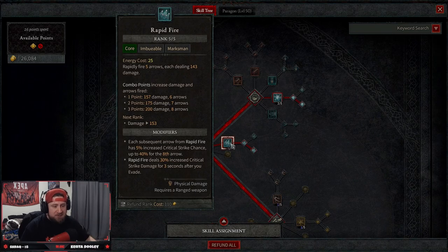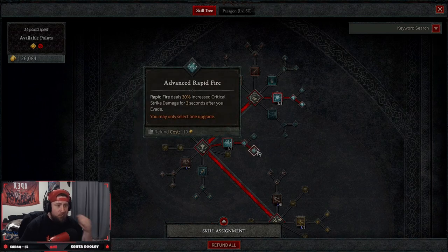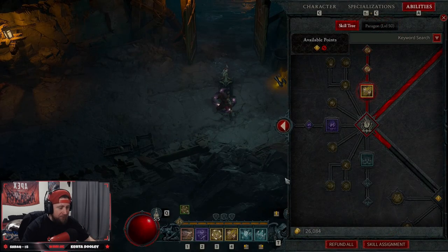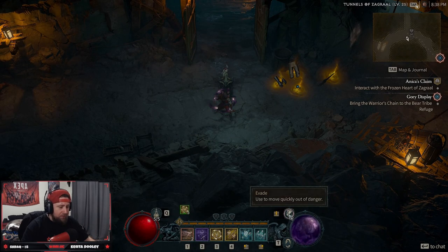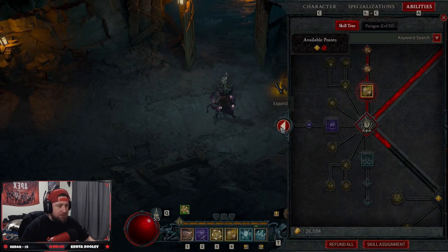That leads us down to our core skills: Rapid Fire, all five ranks — you want as many points as possible here, and with combo points you'll be doing even more damage. We've got Enhanced Rapid Fire which gives a 5% increased critical strike chance up to 40% on the eighth arrow, and then Rapid Fire deals 30% increased critical strike damage after we evade. We have two evade markers from our skills, so make sure you have that — it's very, very important.